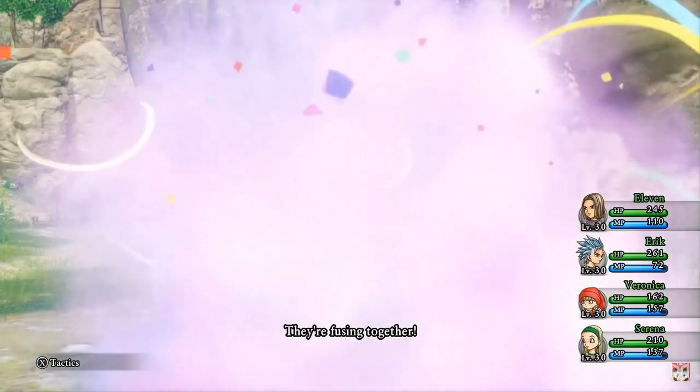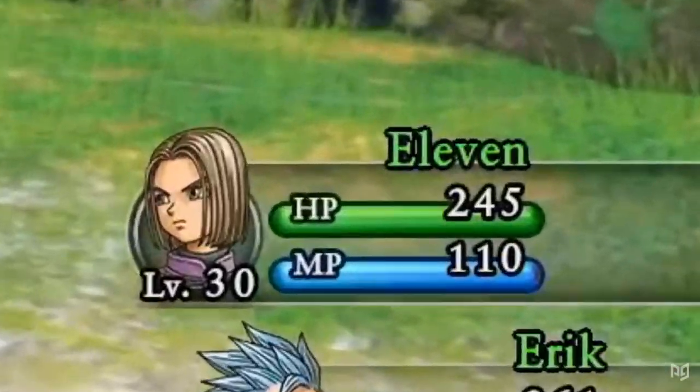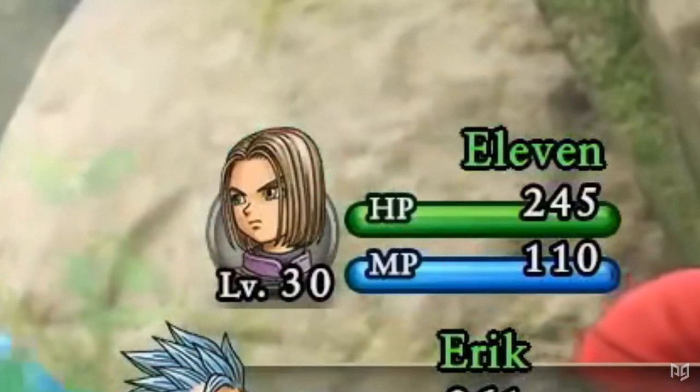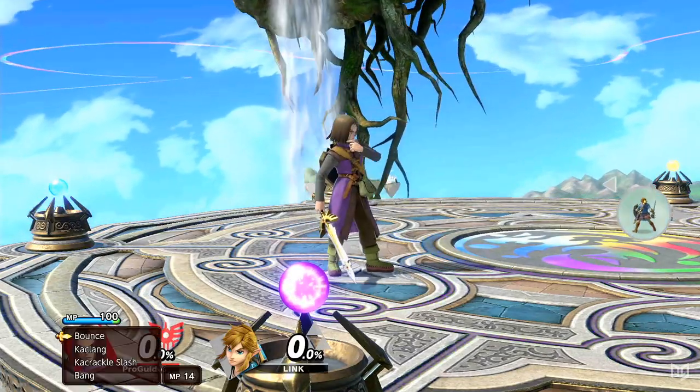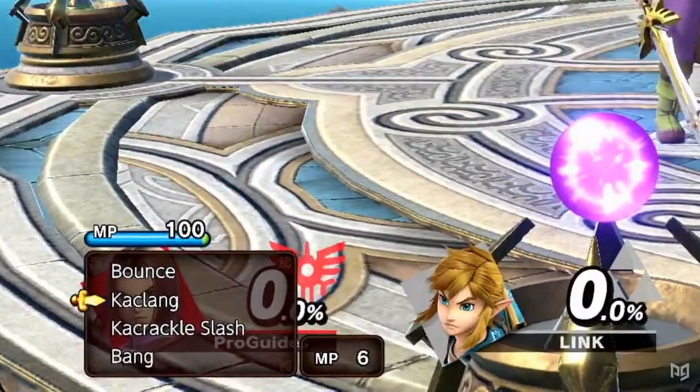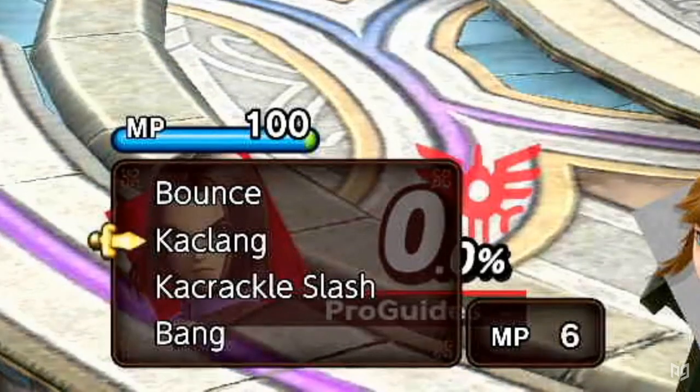If you've played just about any traditional RPG, you're familiar with the classic two-meter system — one meter for your HP, and another for the cost of using your abilities. Hero takes the RPG elements a step further, however. His down special, Command Selection, brings up a list of attacks that he can choose from, much like taking a turn in an RPG battle.